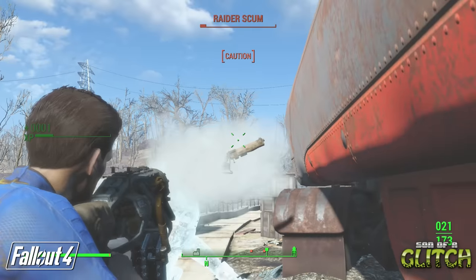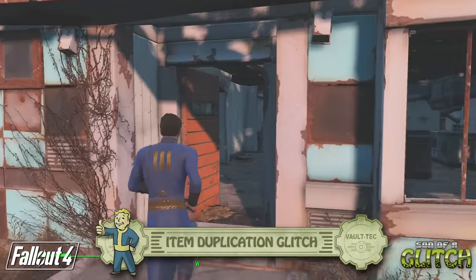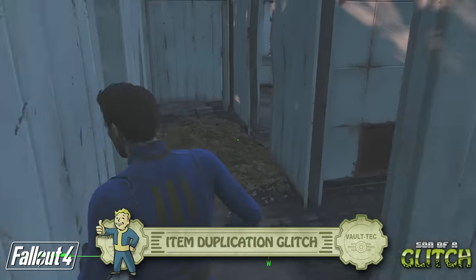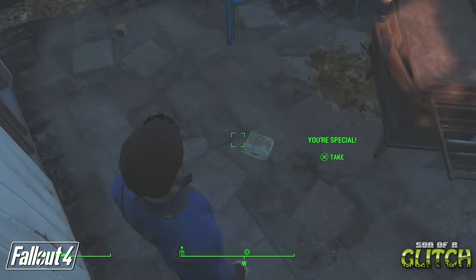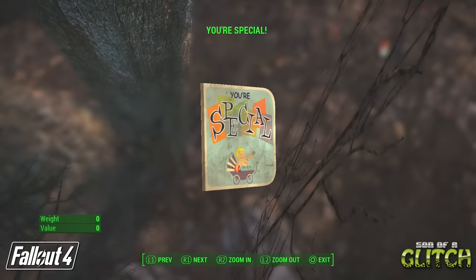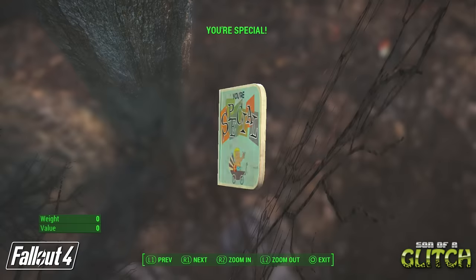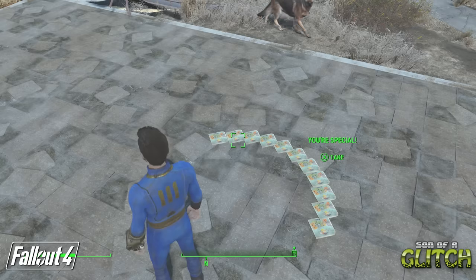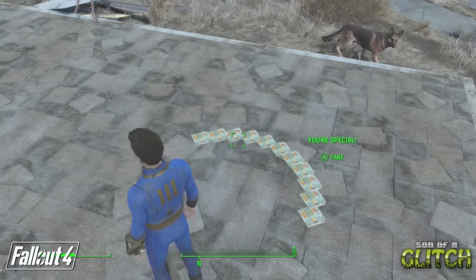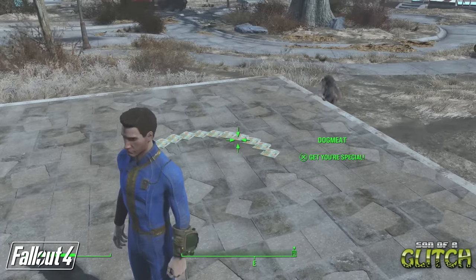It's a lot of fun freezing things to death. Another cool glitch you can use at the beginning of the game using Dogmeat is item duplication - specifically, duplicating the Your Special booklet that you can find in the remains of your house. There's only one copy of the booklet in the game and when you pick it up it'll level up one of your chosen special stats. If we could copy this booklet multiple times, we could max out all our special stats very early in the game.